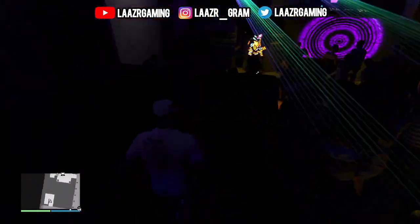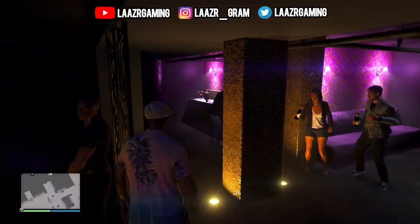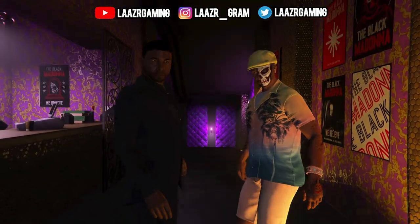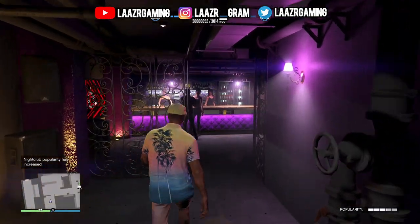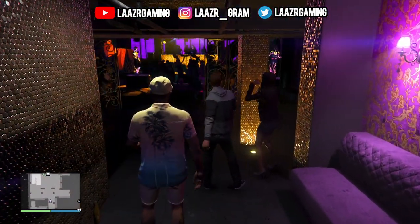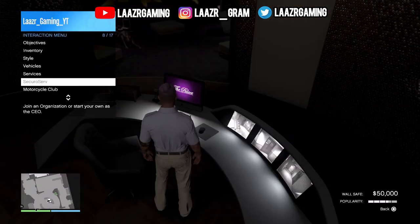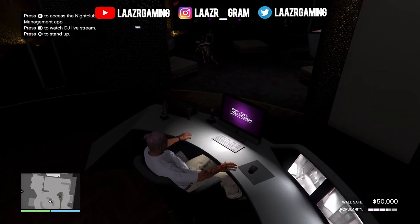I've already got a video fully breaking down the costs of setting up a nightclub, covering additional features like light rigs, adding a nightclub name, storage, dancers, or dry ice. Once you purchase your nightclub, you'll notice there are now two ways of making money: one from the popularity of your nightclub, and the second from your nightclub warehouse which will be producing goods.